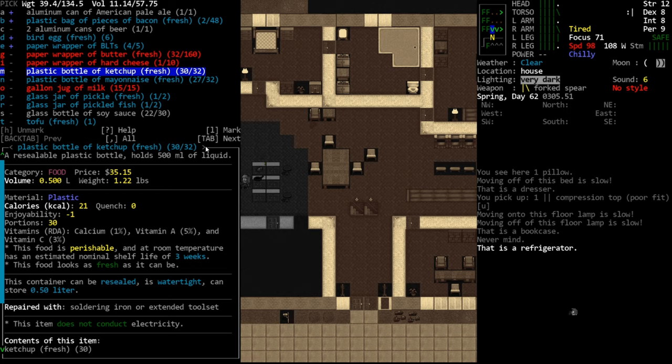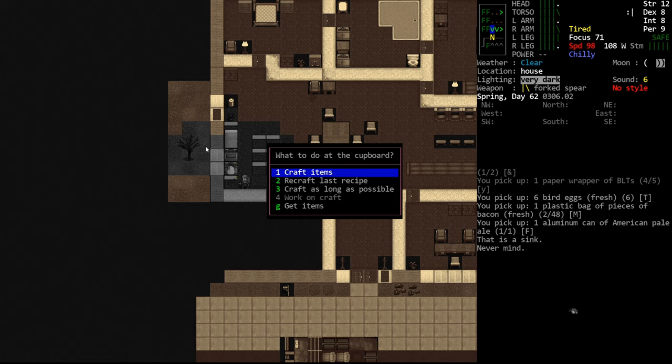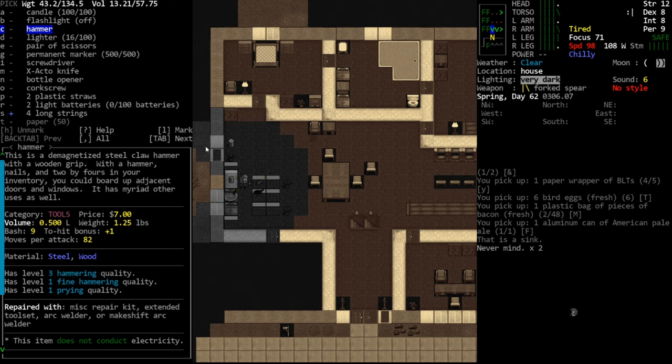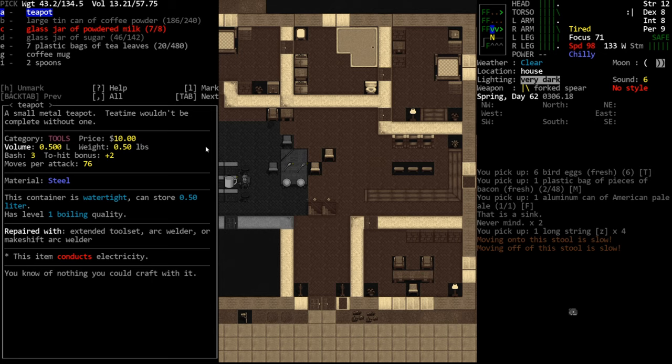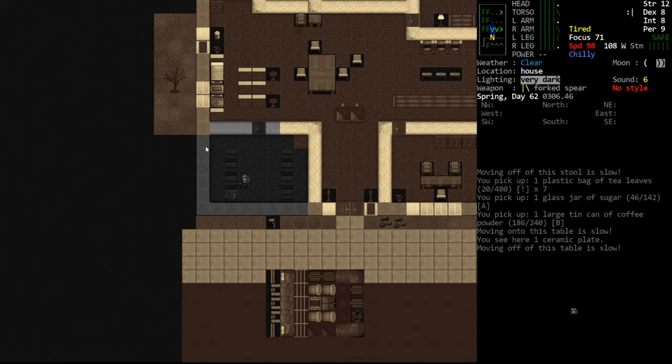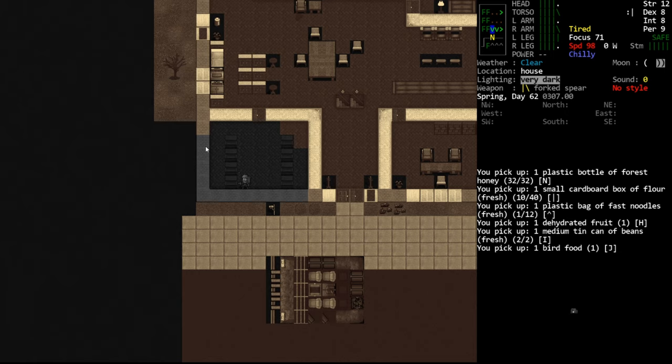Bacon, more bird eggs. They really upped the spawn of bird eggs, which makes sense since pretty much every American household has some eggs in the fridge. But I don't love bird eggs in this game - they're not very calorie dense. I mean, technically for their volume they're calorie dense; eggs have a high calorie count considering how small they are. In real life an egg has something like 90 calories.